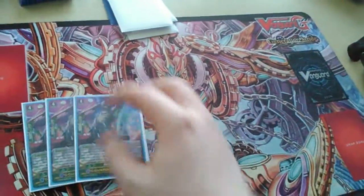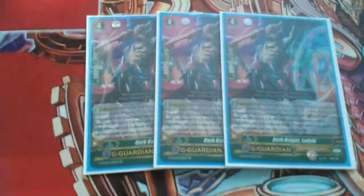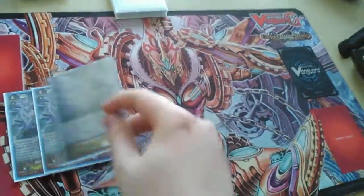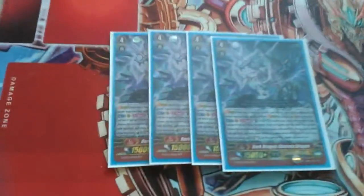Then three Ludvek. Ludvek is really good — just the generic G-Guard. Just a Quintet Shield, and it's good for getting grade ones in the drop zone for Ritual. Then four Distress Dragon — I only want to run one, but I'm running them until I get better G-Guard units.